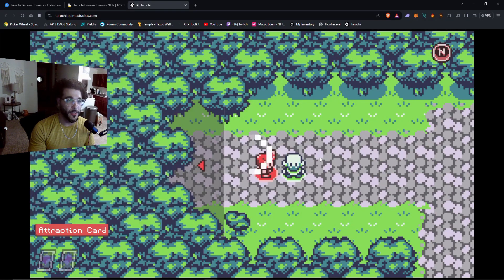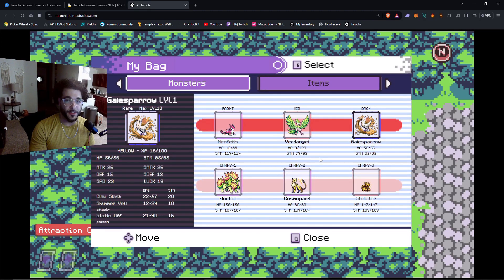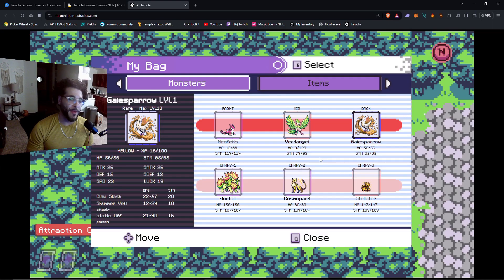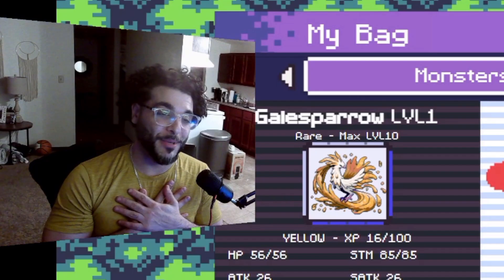I just got my first rare, which is the Gale Sparrow. I opened the map and there were about six people, and after a fight or two there were like seven or eight people. I was able to get the Gale Sparrow — got him down to about 67 HP, threw the capture card three times, and got him on the third try. Feeling pretty happy about that.